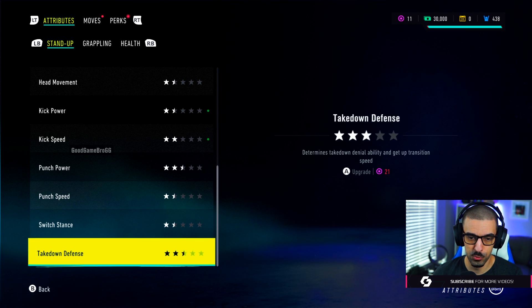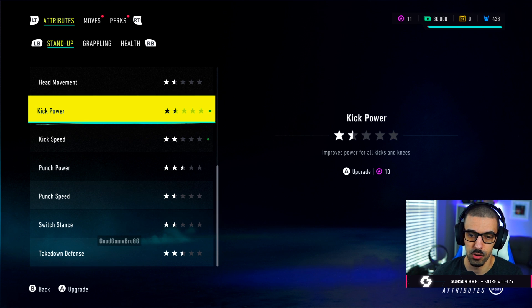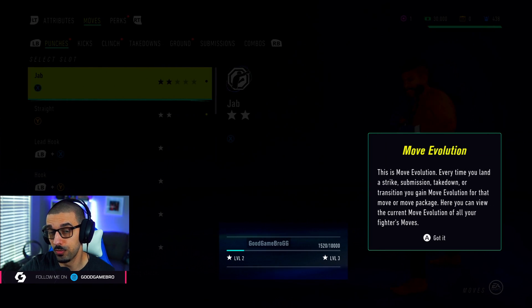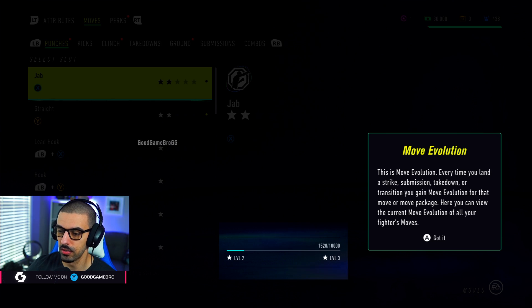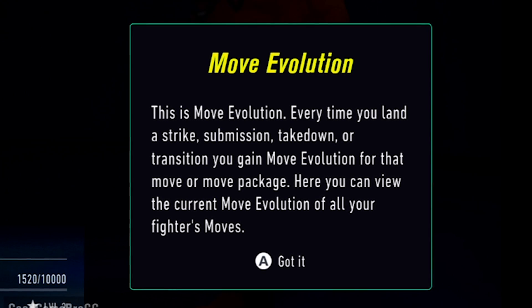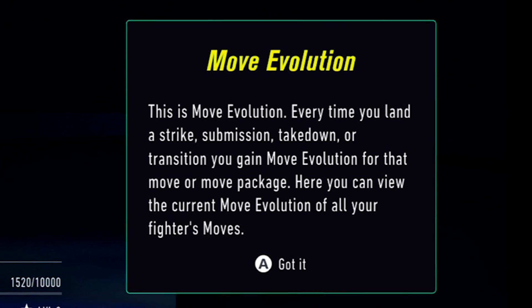Now we don't have really enough to do much else. Oh, we can actually do this one — kick speed or kick power, I'm going to go kick power. We've got that upgraded. You also have move evolution, which I probably should have looked into a little bit. Every time you land a strike, submission, takedown, or transition, you gain move evolution for that move or move package. Here you can view the current move evolution of all your fighter's moves.